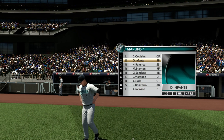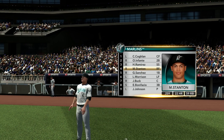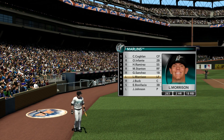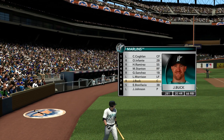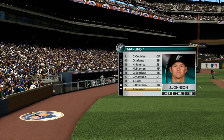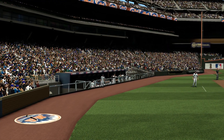The Marlins lineup looks like this. Scouting report, John. How about some picks? Well, keep your eye on the young player, Logan Morrison, a guy who's very patient at the plate, will work some walks, not quite the power hitter that he will become because of his size, but a guy that can hit the ball to all fields, put the ball in play, and make a lot of things happen offensively.